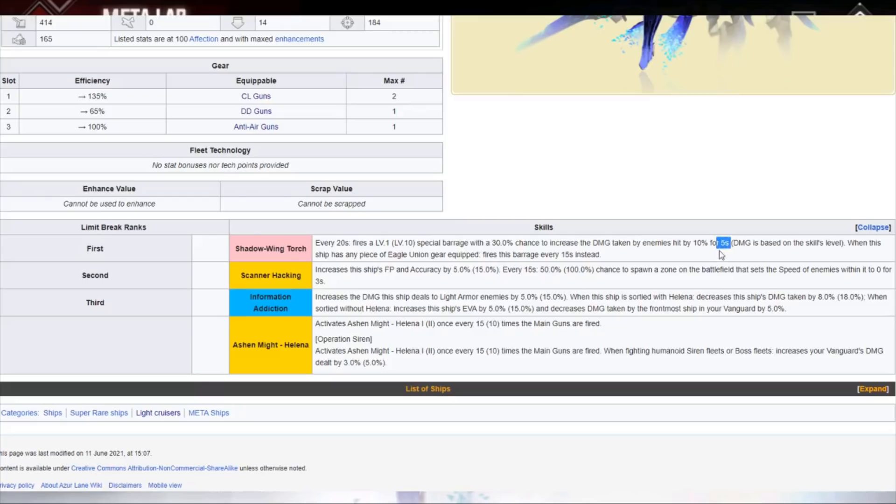The 15-second interval is very hard to play with and the 5-second debuff window is hard to play around as well. Third skill: increases damage dealt to light armor ships by 15%. At first I thought this was for all ships in your fleet dealing 15% more to light armor enemies — that would be so good I'd slot her into my HD boss fleet immediately — but unfortunately this buff is just for her, so a bit disappointing.